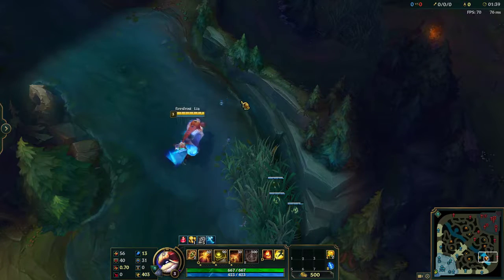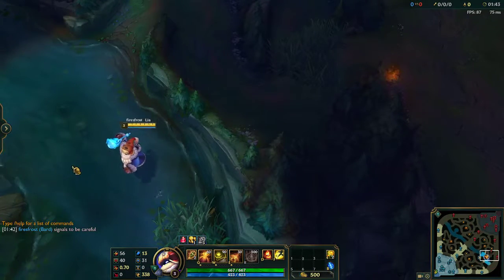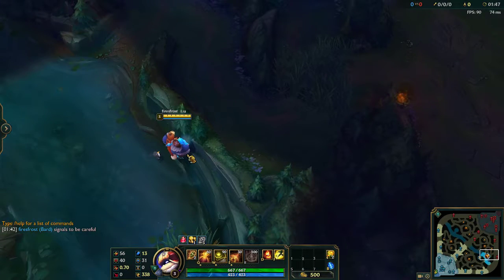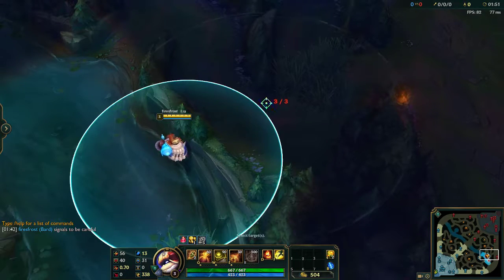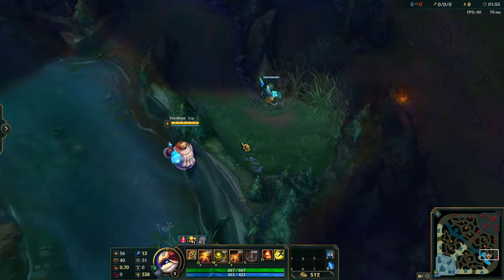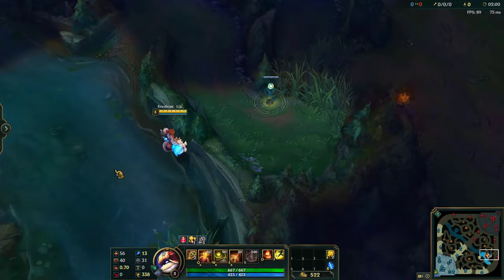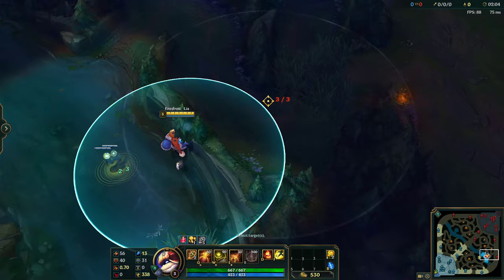Now I am blue side and I want to know: is there a jungler in here? This is probably the hardest one. Basically you go here and you place it out of the indicator — it's a weird thing.